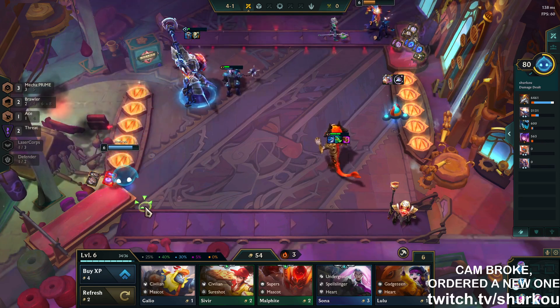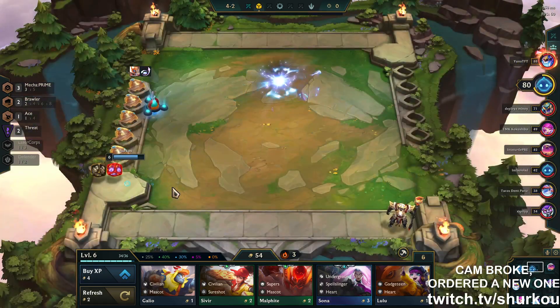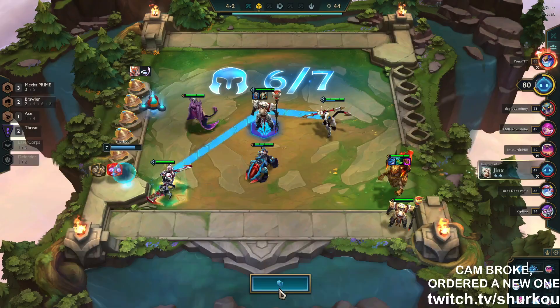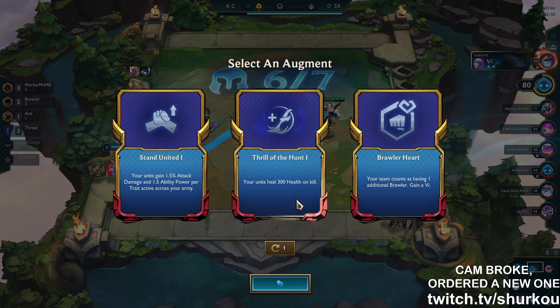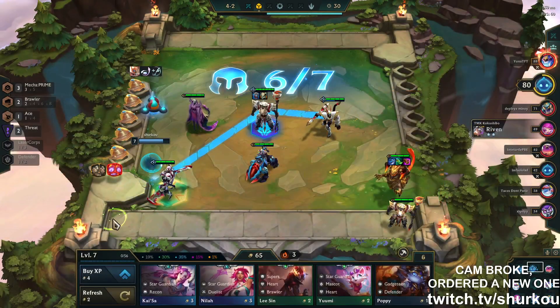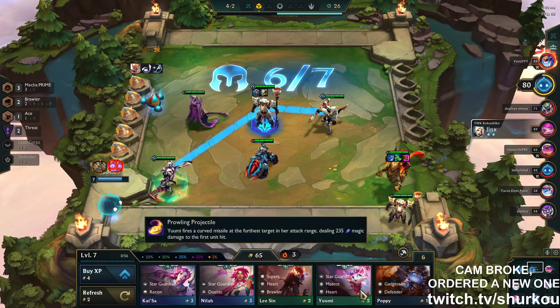I'm gonna get dizzy this game — this augment is very dizziness-inducing. Is he just Thrill of the Hunt to make him heal a little bit, so if he gets attacked? Stand United got hard nerfed, 1.5 — doesn't really matter, it's Thrill anyway. Defender.